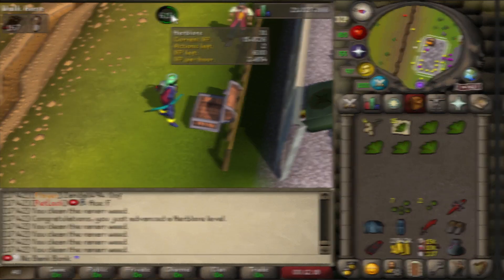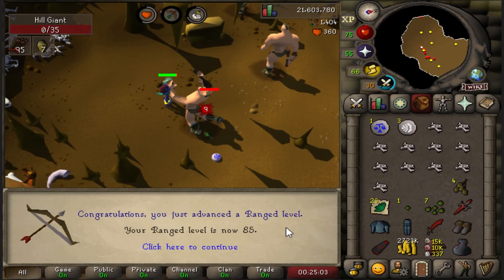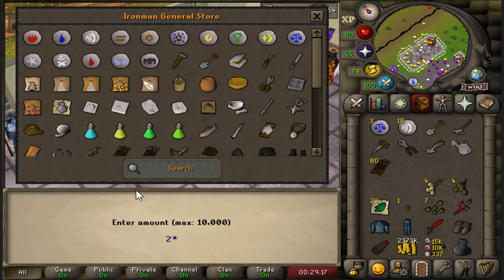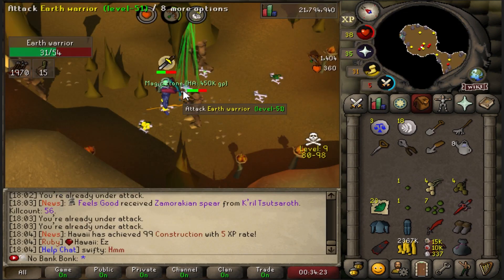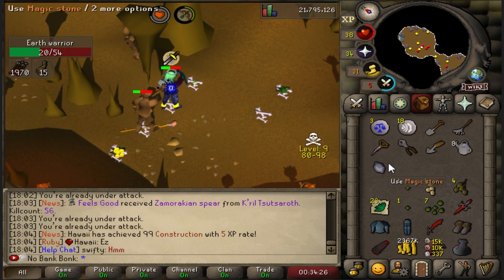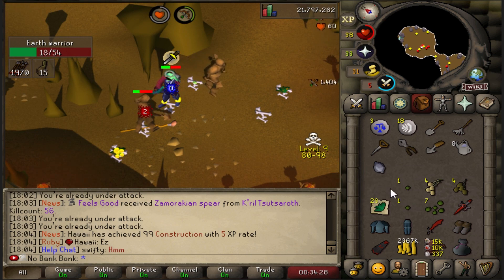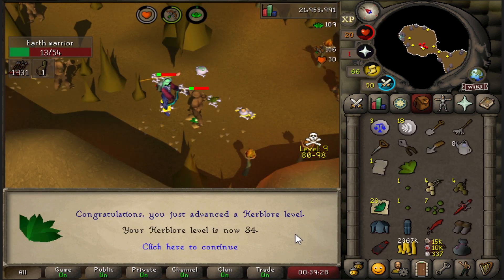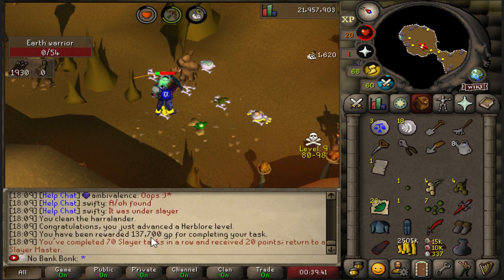And the last few for 31. 42 Farming, 85 Range. First time ever buying the Iron Arrows — hell yeah. Magic Stone drop — not sure if I'll hold on to that for Construction or just sell it, probably sell it. 73 Slayer, 34 Herblore, and our 70 Task Streak, another 20 points.